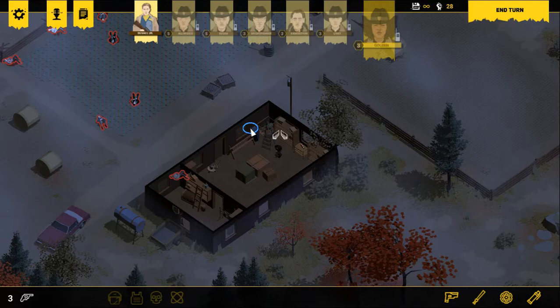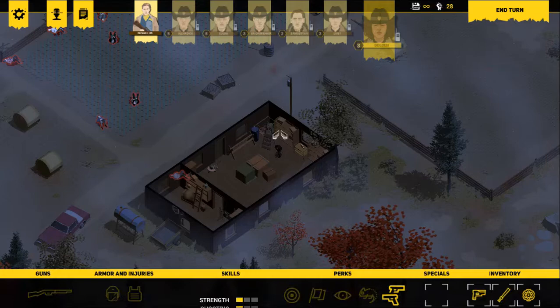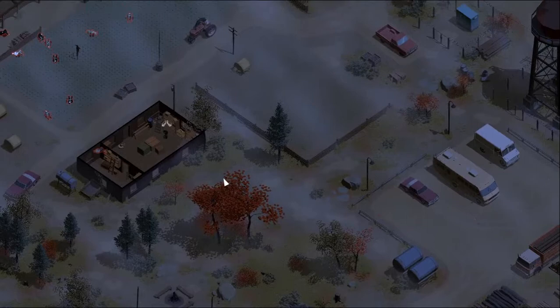Hello everybody, Mike Tanik back here with more Rebel Cops for you, and in this episode I am hoping to finish up the estate mission. Now we still do have a fair bit to do, because if you recall, we are slowly working our way down here to this burned out house, because there is apparently a coin collection buried.